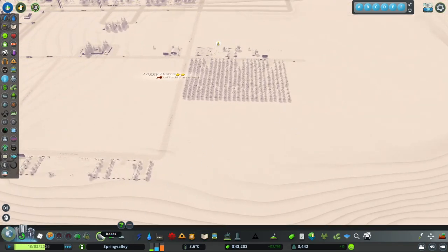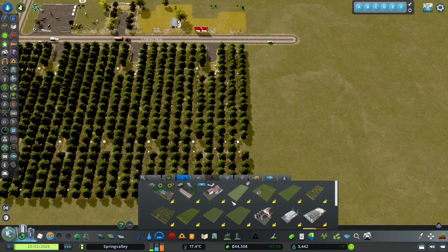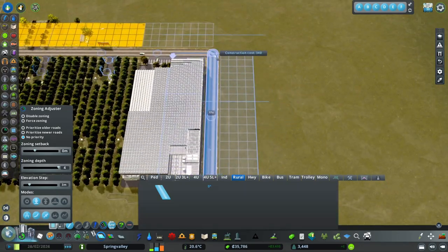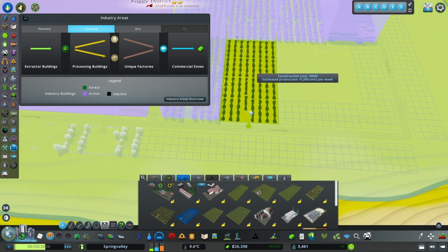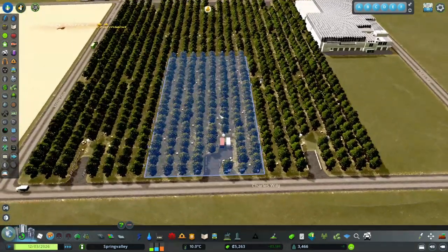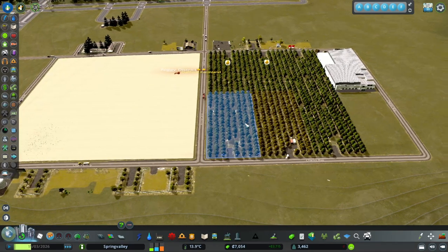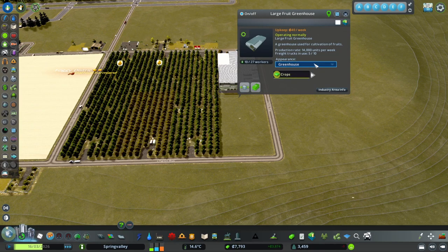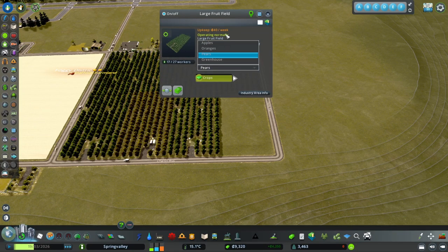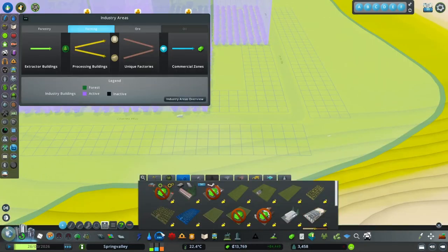What I like to do is actually make these the same amount and make it look like one giant field - it just looks better. This greenhouse we could definitely change to apples - that's pears, we'll make it all apples. There we go. Let's see if we have enough money to buy the last one.